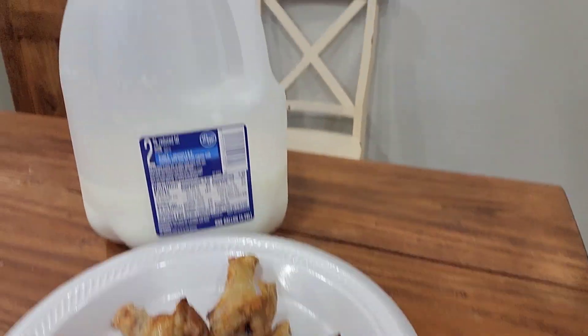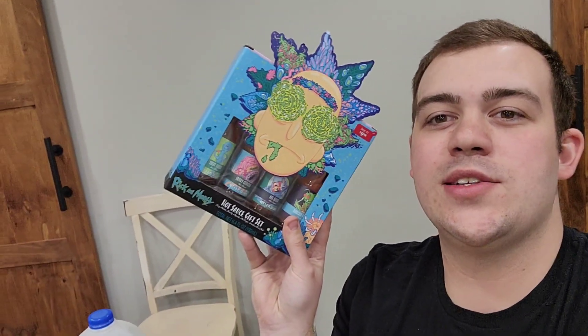Today we have another thing of wings and a side of milk, because we all know how these go down. Today we're going to be trying a set of hot sauces that I got from my little sister Lana for Christmas. We're going to be trying the Rick and Morty hot sauce gift set, and it comes with four different types of hot sauces.